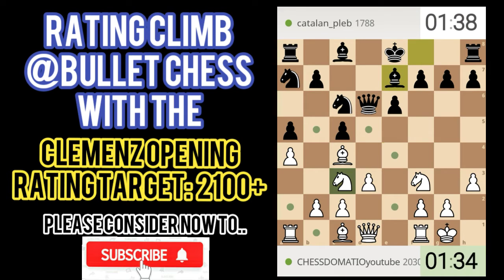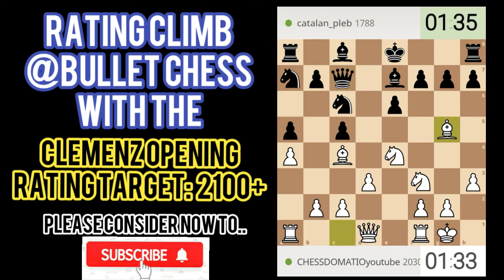As you can see from my previous videos about this opening, there are some advantages that you may have after this opening. He plays f6, so I think we'll retreat to e3 and attack the c5 pawn. If we allow it, I think we can still play d4 anyway.